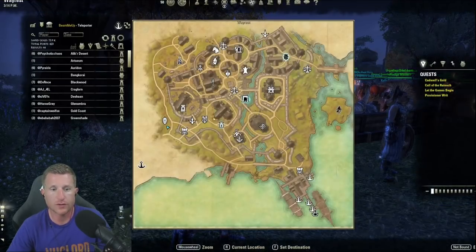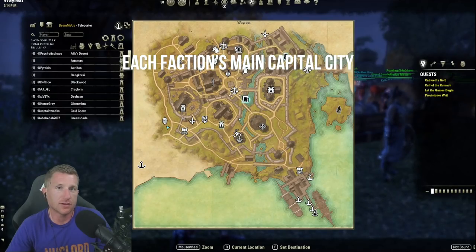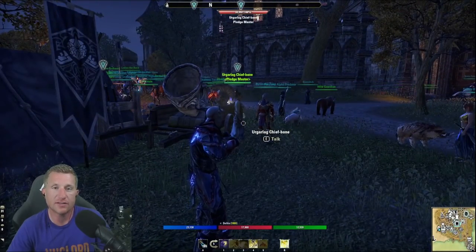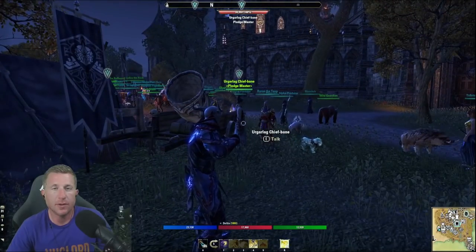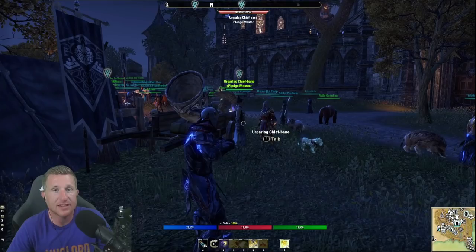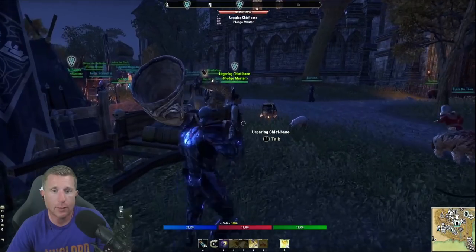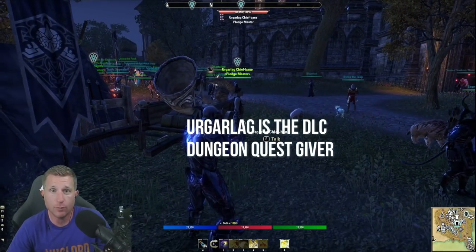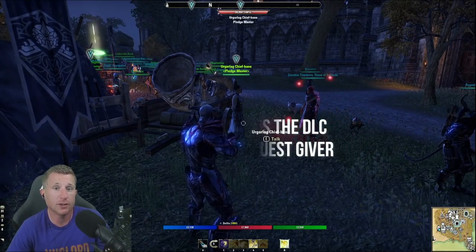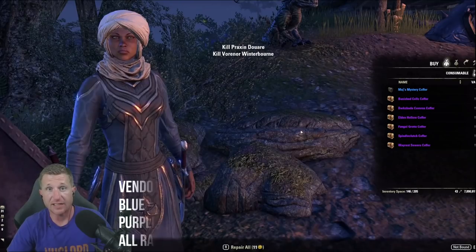For undaunted shoulders, at level 45 you get a mail inviting you to do the Undaunted questline. You can also unlock the Undaunted skill line from the tavern in the starter zone. Come to the Undaunted Enclave and you'll find three quest givers — two with arrows above them give easy dungeon clusters, and the third gives a DLC dungeon, which is much harder. As a new player at CP 160, avoid DLC dungeons unless you have a familiar team; some require at least CP 300 to queue.